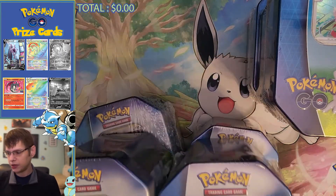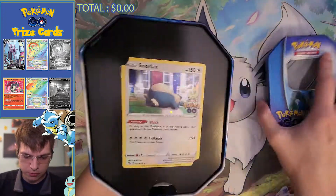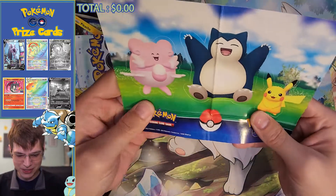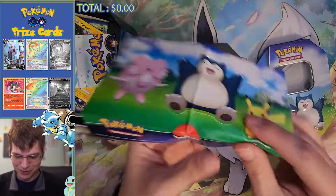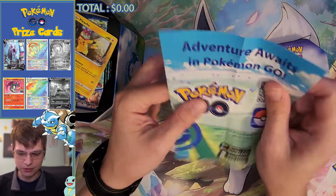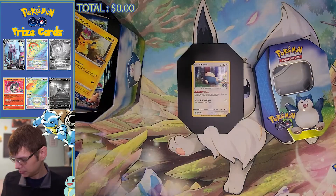We're just going to speed right into these. Let's go ahead and open these - I haven't opened any of these yet. Do we have stickers here? No way. Those are pretty cool. That is something I haven't seen in these 10s before. It's been a while since I've bought 10s though. 'Adventures Wait in Pokemon Go' - there's some cards for you, adventurous people.